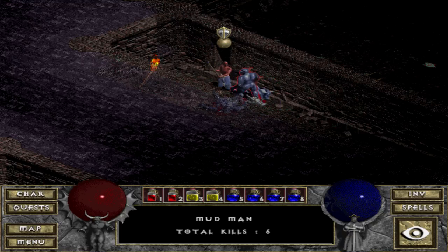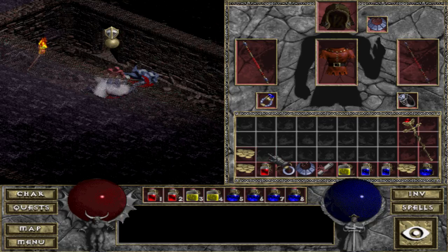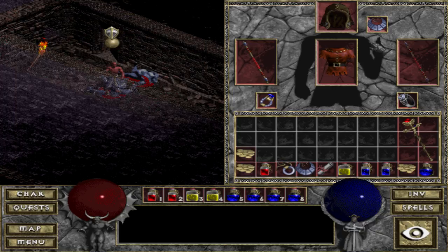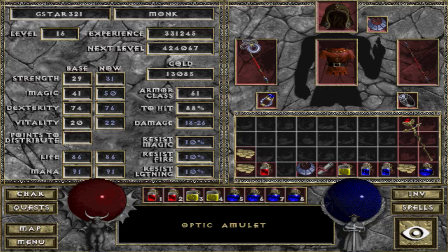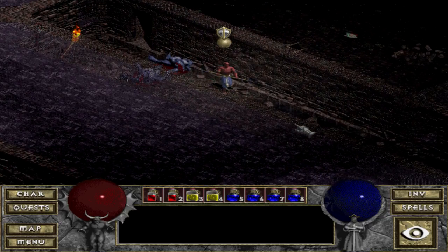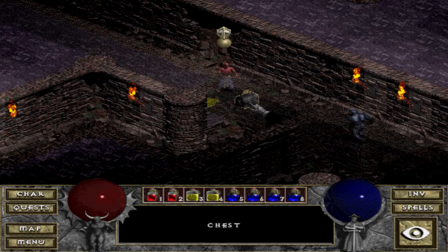I just picked up a scroll of identify, so I might use that on the Optic Amulet right now. Okay, so: plus 20 to light radius, which makes the screen a bit brighter; Resist Lightning 20%, that's good; minus one damage from enemies. That gives me plus seven to magic. This one gives me some other benefits as well so might as well use that. My lightning resist went up a bit — very important to get your resistances up so that you can take care of spellcaster type enemies more effectively and don't have to keep running around healing every two seconds.